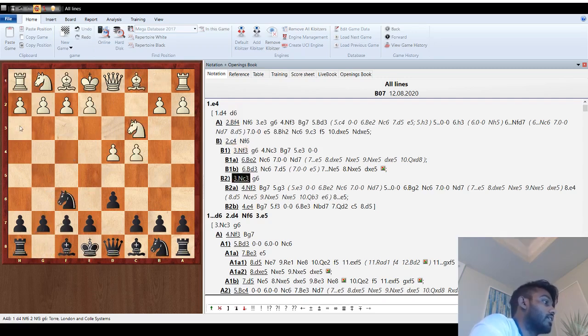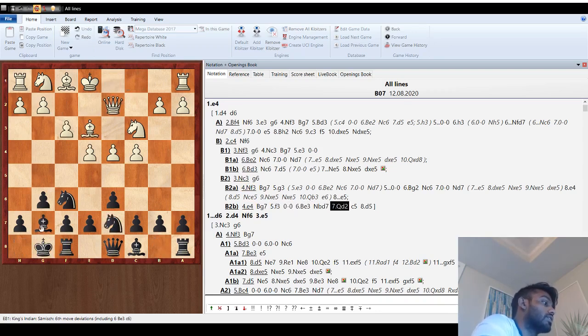Against c4, knight f6, the Samish is when they go f3 — generally they'll castle queenside and try to attack. After castle, bishop e3, we go knight d7, queen d2. Remember if they're attacking on one side, you attack on the other, so here c5, then d5. There's a beautiful Beliavsky versus John Nunn game where Nunn went knight e5, knight h5, f5 and just tore up the kingside — sacrificed a rook, sacrificed a piece, and won. That's how you play against the Samish: knight d7 and c5.